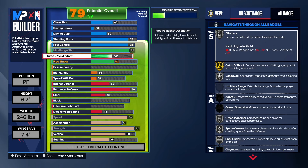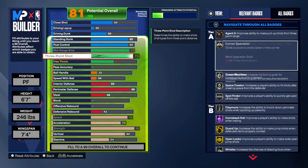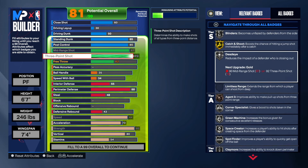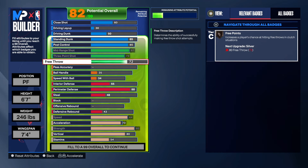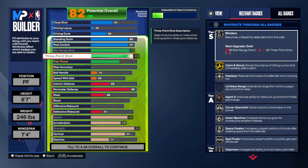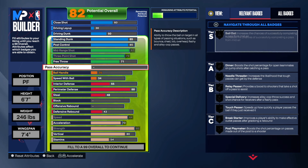For the three-point shot, we're going to max that out at a 79. We do get Corner Specialist on Silver, Claymore in there. We also get Green Machine, Agent 3 on Bronze, Dead Eye on Silver, Blinders on Silver. So when it comes to shooting, we can do that with this build at a really high clip. If you want to change something, go ahead — that's totally up to you.